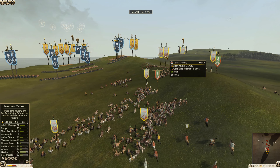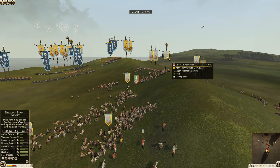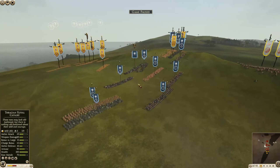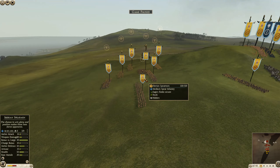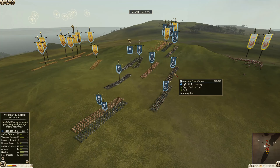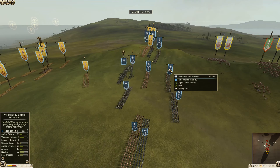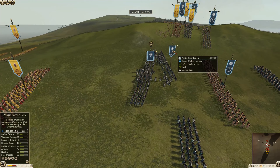The Odryssians are going to be the cavalry contingent. They've got Thracians, Thracian horsemen, which are kind of a cheap spear horseman. The cavalry general here is a Thracian noble, which is a very powerful cavalry unit. And it looks like three units of Thracian cavalry, which are a nice combo melee-javelin unit.